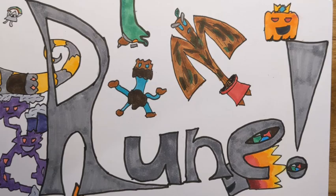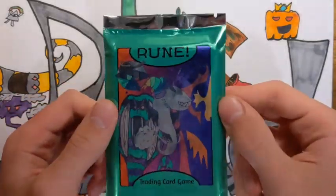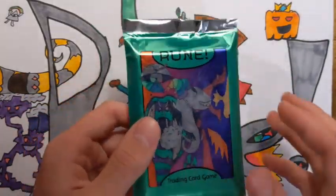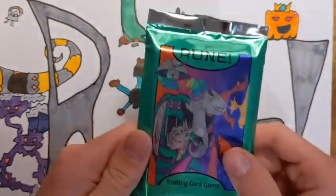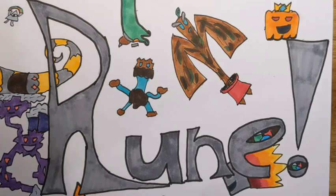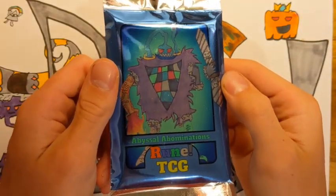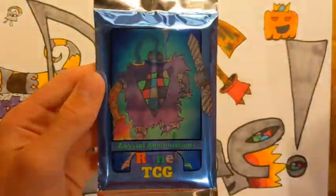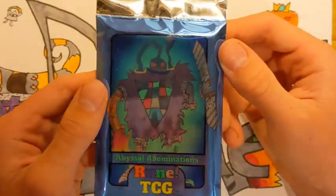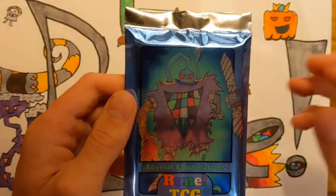Enough rambling. I'll just show you what a Set 1 booster pack looks like. This is what I started out with. I honestly don't really like it anymore. I don't like that there's so many characters, and the main logo — I like the color and stuff, and I like the design, but I think the Set 2 design is way more clean. So without further ado, guys, this is Set 2 Rune TCG, Abyssal Abominations. I really like this colored Rune TCG. It's a bit harder to see in the blue front of the foil packs, but I really like it. There's only one main guy on the front of the pack, which is really cool.